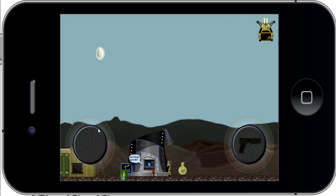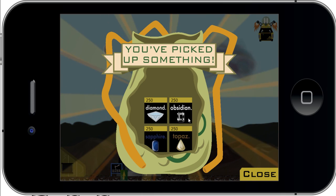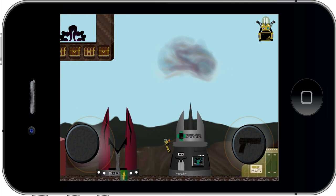Hey, this is wikiware here with another preview for Jetpack Miner. I'm very excited to tell you about our new portal system. I'm going to pick up this bag here to get some materials so I can actually make a portal. I'll fly back here to the crafter.